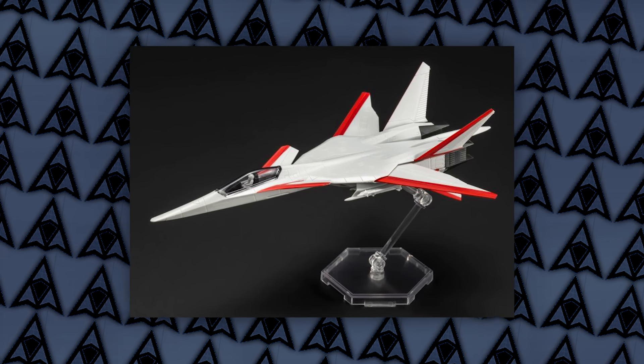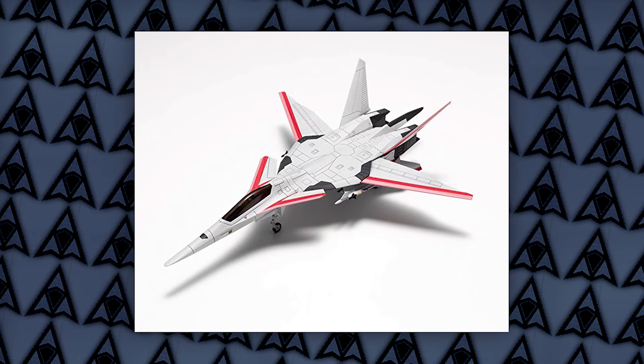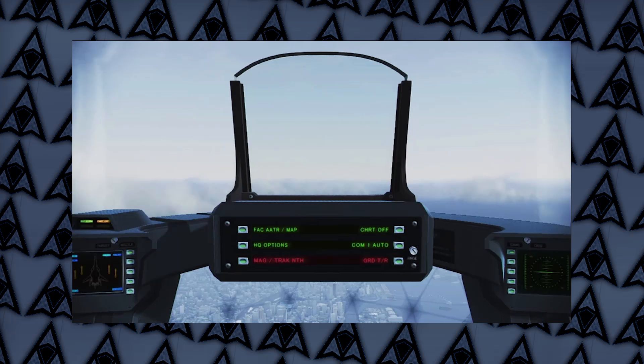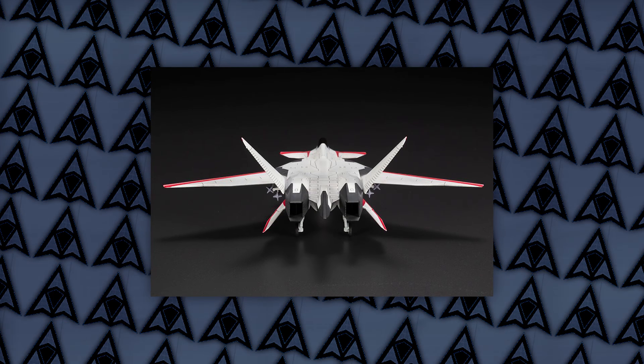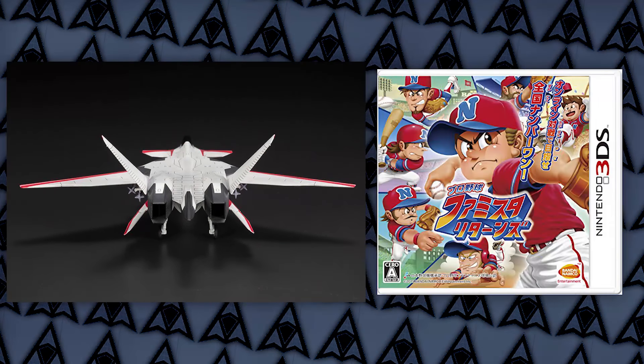What makes this plane so unique is that it can quickly fire off four missiles at once. Similar to the ADF-01 Falcon, it partially uses the coffin technology, with the cameras only below the cockpit, as well as a normal glass canopy. Just a fun little fact, the XFA-27 appears as a guest character in Pro Baseball Femmista 2011. What?